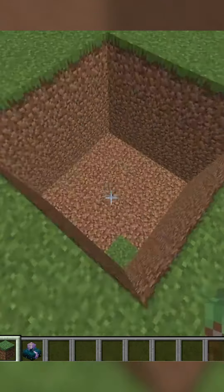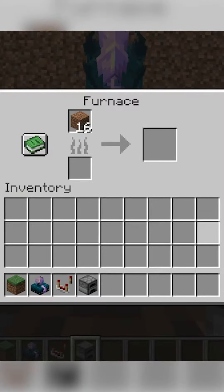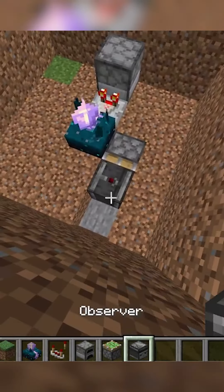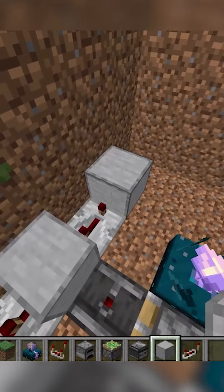Get a 5x5 area 4 down, and place the new 1.20 calibrated skulk sensor block in the middle. Have a comparator going into it with a furnace here and 16 items inside, then remove these 3 blocks. Have a sticky piston and upward observer on the first 2, and place a block here with repeaters on both sides — the left being 2 ticks and the right being 4 — leading to another block.